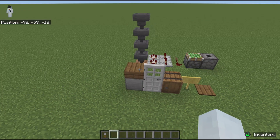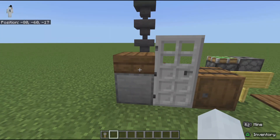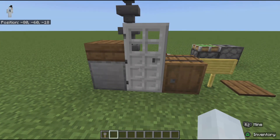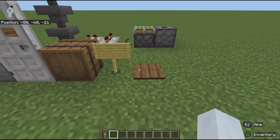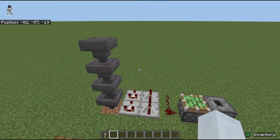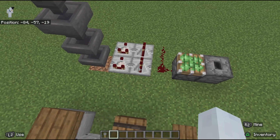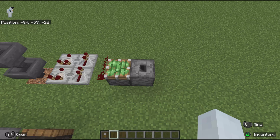Here's everything you'll need: some solid blocks and slabs of any kind, a door — I use an iron door so people can't just open it — a barrel where you put your key in, a sign to indicate the room number, and a pressure plate inside the door. For the redstone you need four hoppers, two comparators, two repeaters, two redstone, a sticky piston, and a dropper.